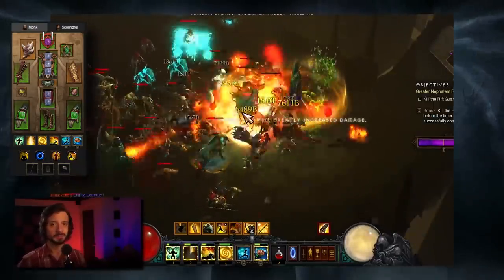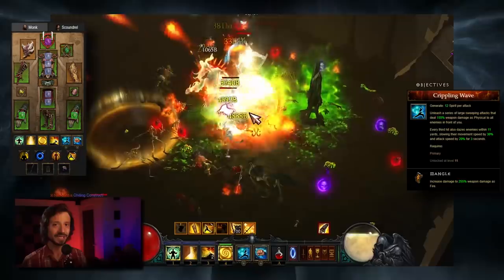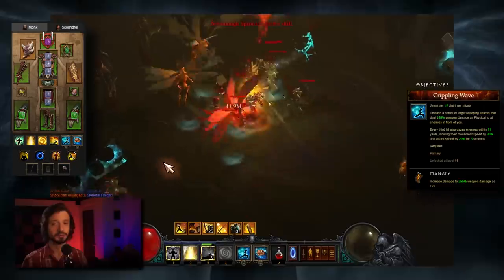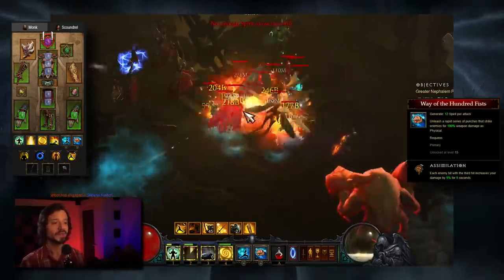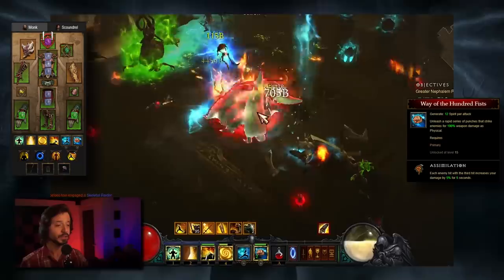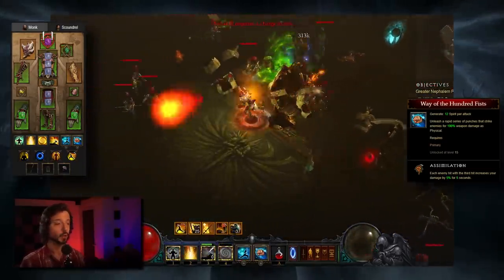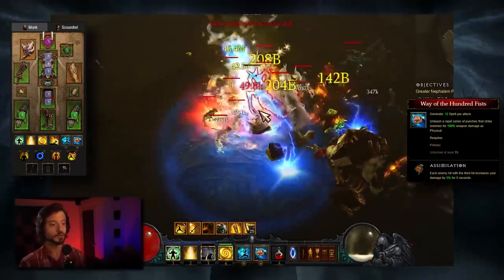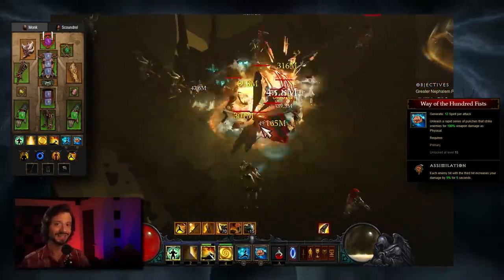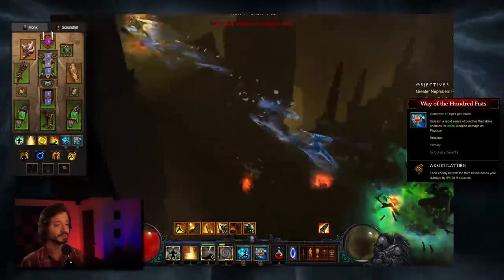Now let's go over the skills. Our main damage dealer will be Crippling Wave Mangle — simply put, the highest DPS generator option for Monks. We're also taking Way of the Hundred Fists Assimilation. This is a dual generator build: our damage dealer is Crippling Wave, but we use Way of the Hundred Fists to gain its Assimilation Rune buff. Each enemy hit with the third hit increases your damage by 5% for five seconds. So every five seconds we want to toss out three quick hits with Way of the Hundred Fists in order to keep this buff up.